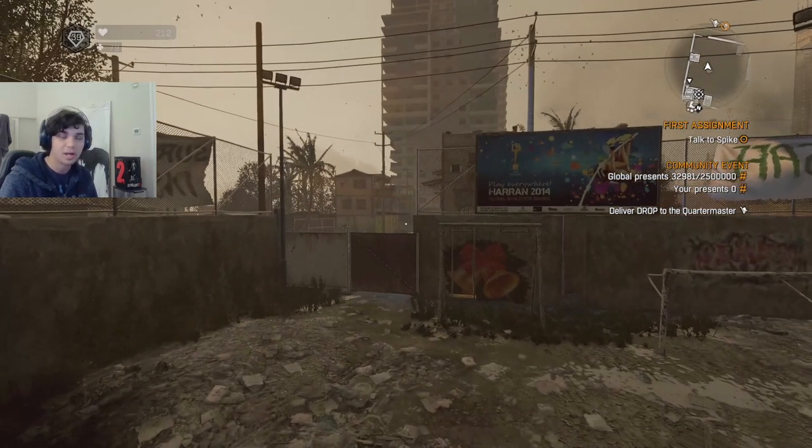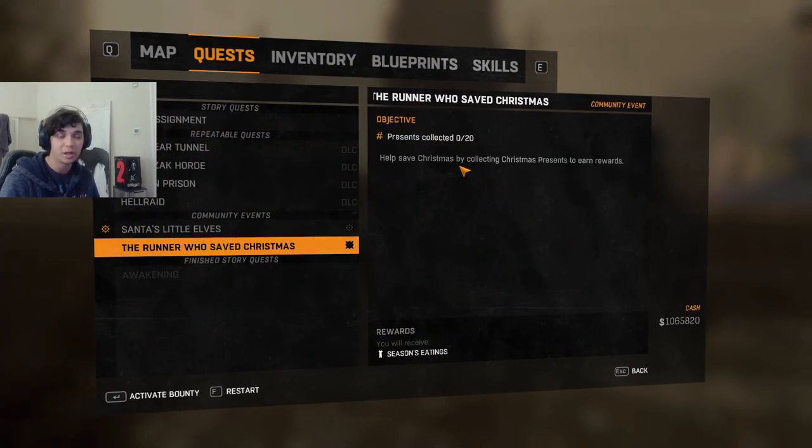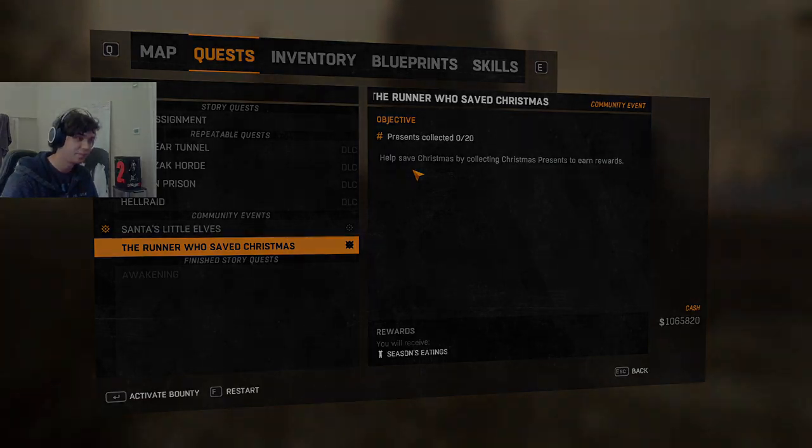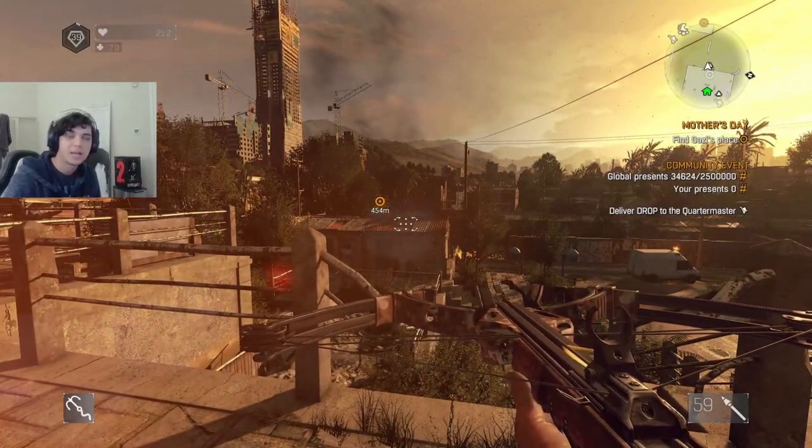Now I can go and get the exact same bounty reward over again. This is really useful if you want a unique weapon that is only given once during a community event and doesn't give you a blueprint. That's how I've gotten multiple Frost Handers using this method.